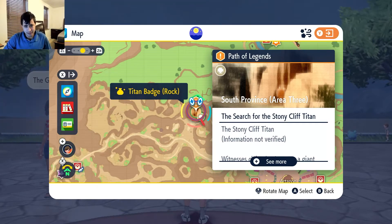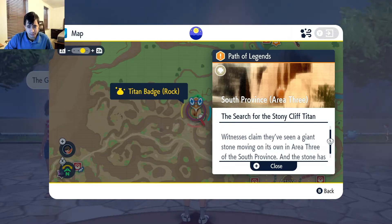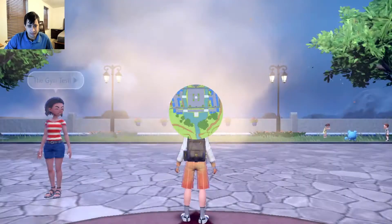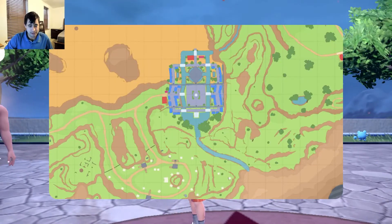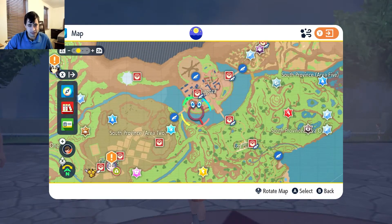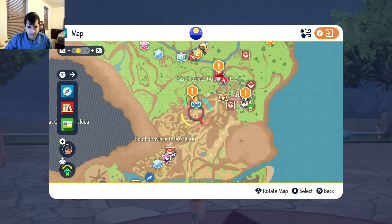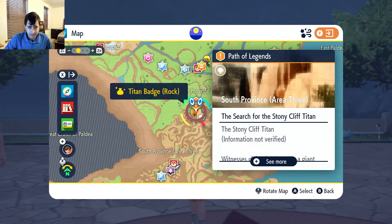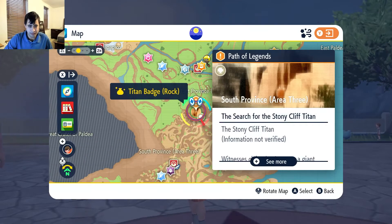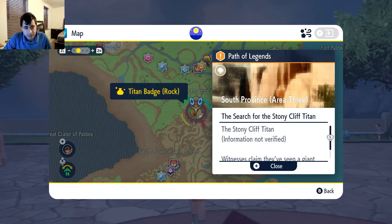Is this a badge? What is this? 'Witnesses claim they've seen a giant stone moving on its own in Area 3.' I don't think that one should be that hard to take on because it's still pretty early on, in like the grand scheme of the map. I think the Donphan is still going to be pretty tough, so we'll check in there.